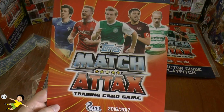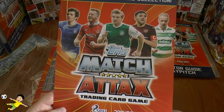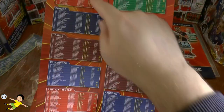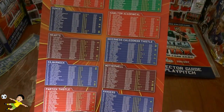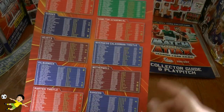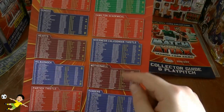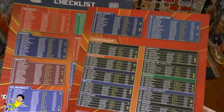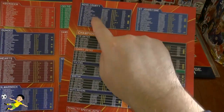You've got instructions on how to play the game should you wish to use your cards to play the game. Then we've got the front cover — on the front there you'll see Joey Barton and Leigh Griffiths amongst others. And here's the checklist. You've got the SPFL teams there of Aberdeen, Dundee, Hearts, Kilmarnock, Partick Thistle, Celtic, Hamilton, Inverness, Motherwell and Rangers. Completing the Ladbrokes Premiership is Ross County and St Johnstone.